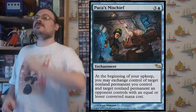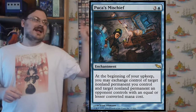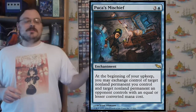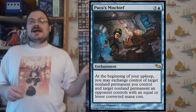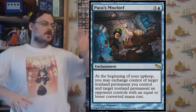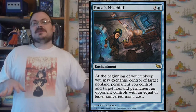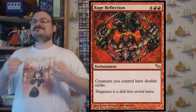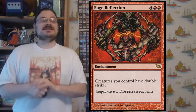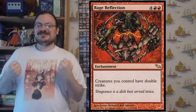Puca's Mischief: at the beginning of your upkeep, exchange control of a target non-land permanent you control and another non-land permanent of equal or lesser converted mana cost. You take yours, take your opponent's — if it has equal or lesser converted mana cost, you switch them. Rage Reflection: creatures you control have double strike. One of the better ways at this point in time to grant everything you control double strike — very mean.